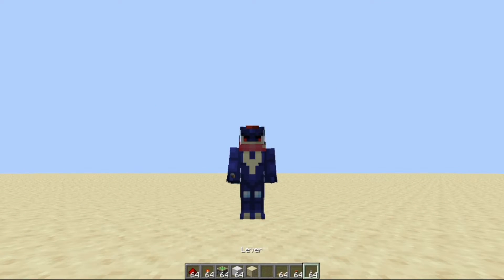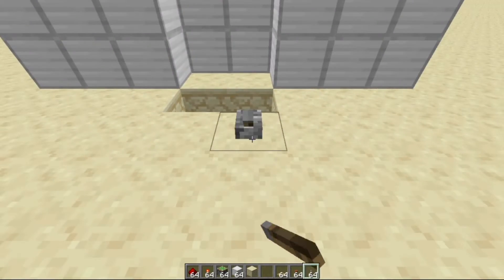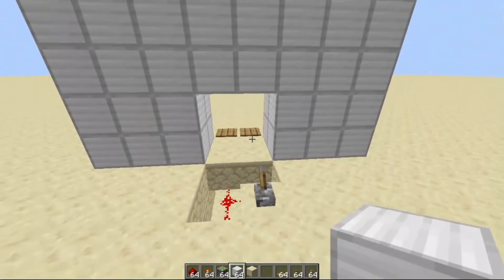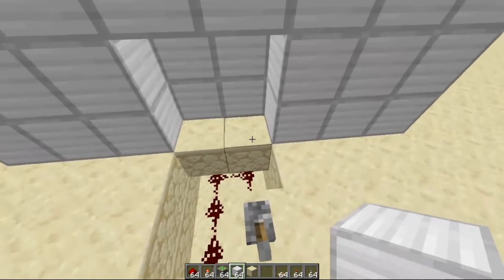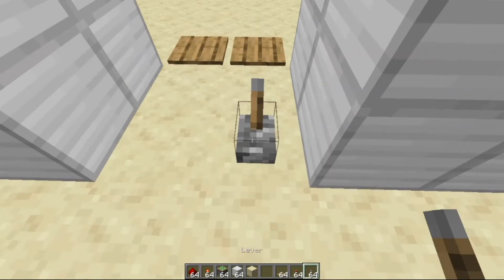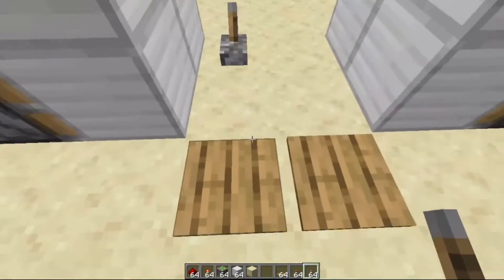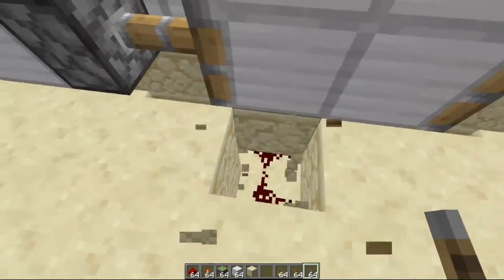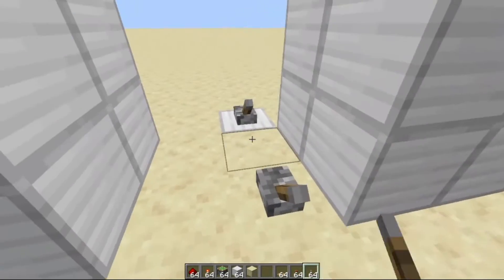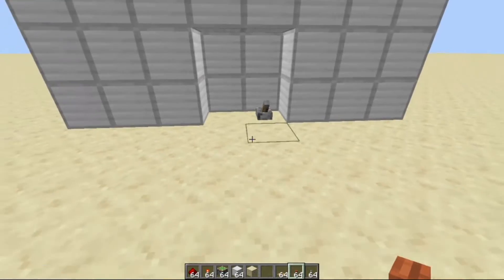So all you need to do is connect the lever. Suppose I want the lever to be right here — just do this simple connection. And whenever we want to close the door we can do it like this. I really like to keep the lever right here so that when I open it I can just go right through and close it. You can keep a lever right here too if you want, and then just turn that off.